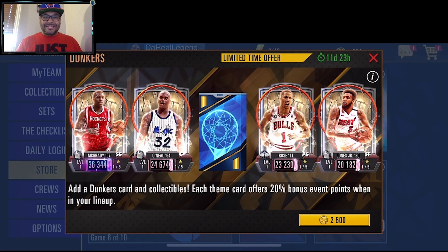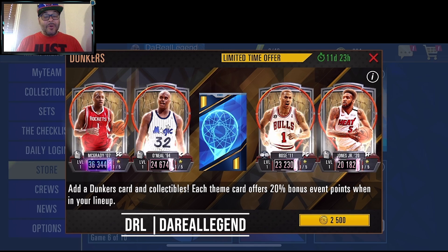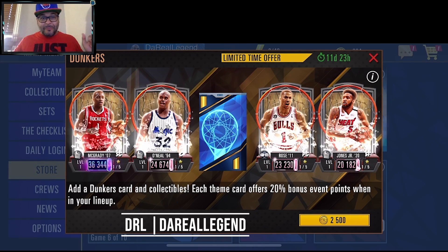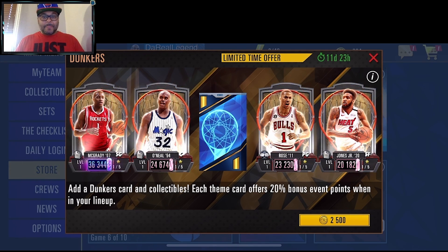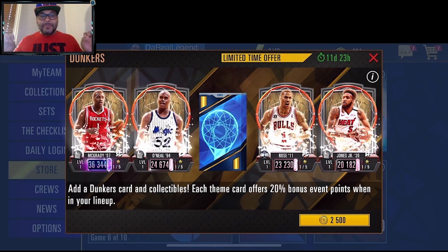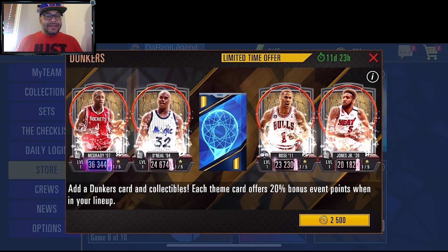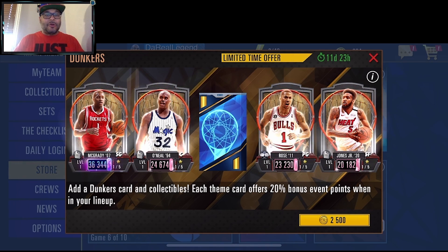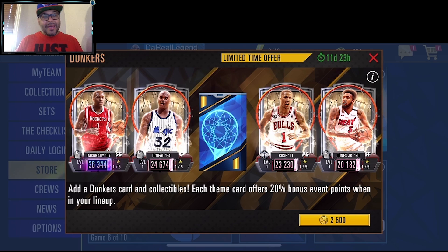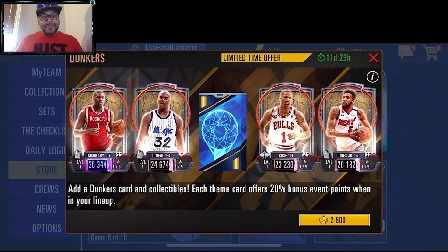Hey, what's going on! Welcome to the channel, my name is The Real Legend and we are back with some NBA 2K Mobile. We are back with another pack opening — this time around we're going to be opening up packs for the Dunker Steam. As you can see on the screen, it is jam-packed with some of the greatest players in the game, including my favorite, Galaxy Opal Tracy McGrady.